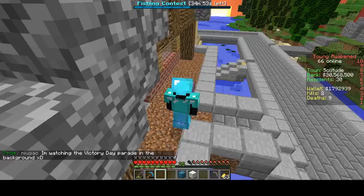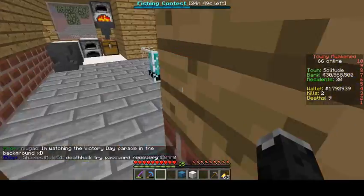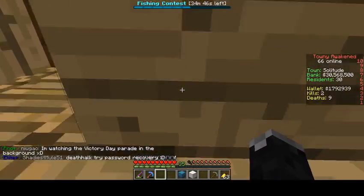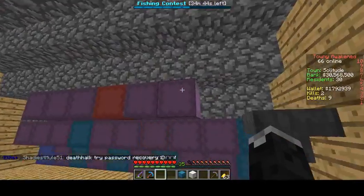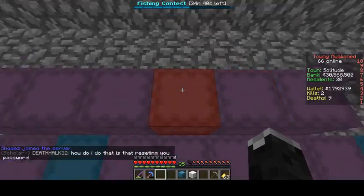Alright, so here's a glitch I found in the server. All of my stuff is deleted because of this glitch — like all of my shulker boxes, all of these are empty. That was my redstone one.